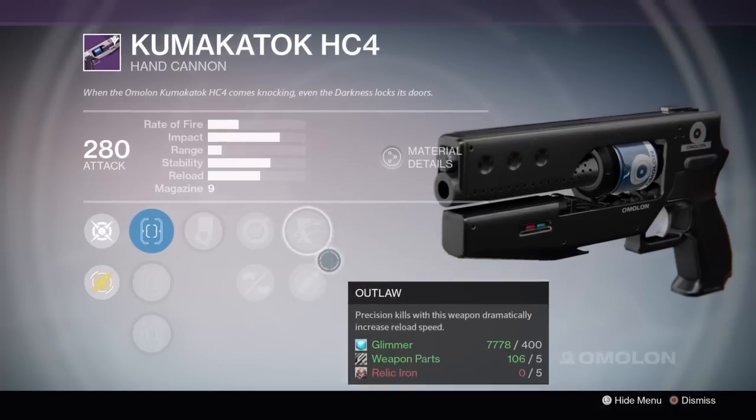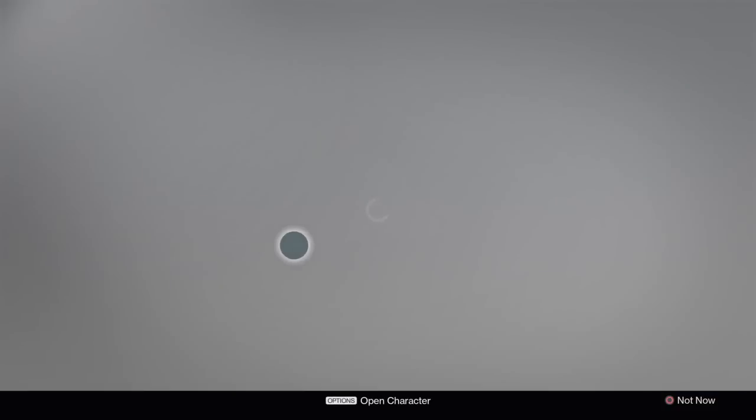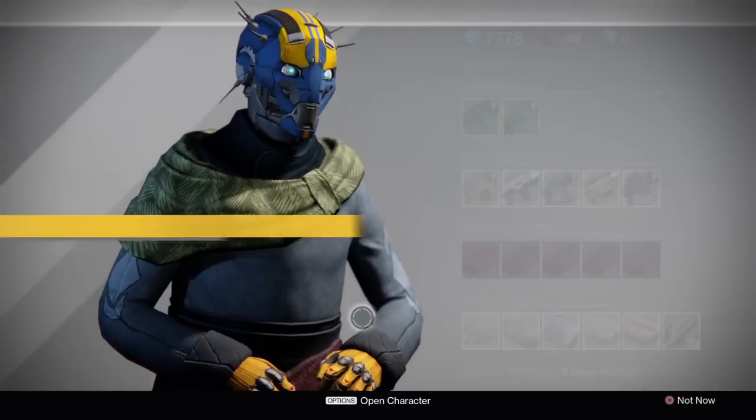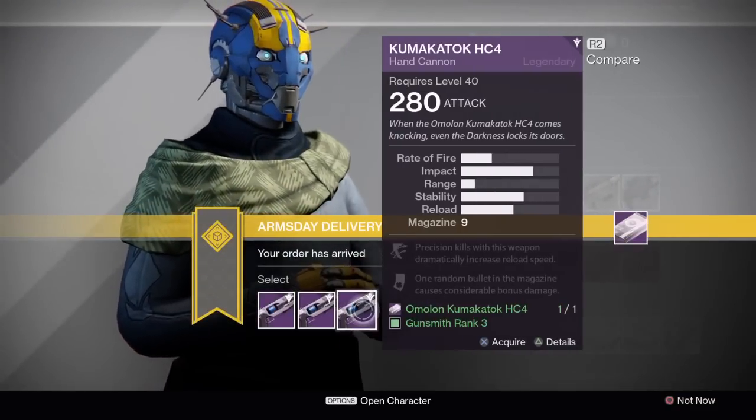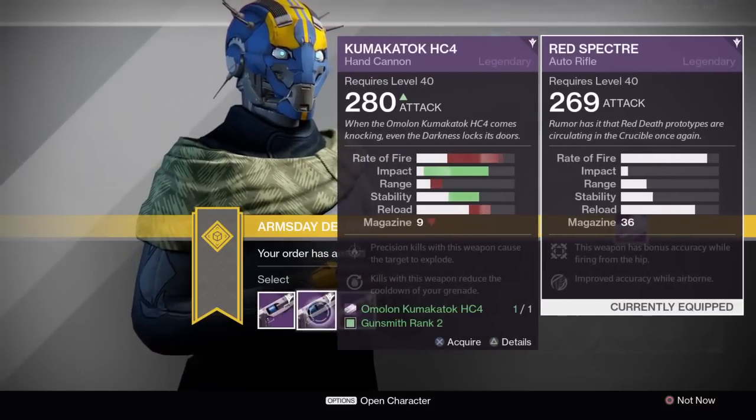You reload and you've got another 1 in 3 chance of that happening again. I feel like Luck in the Chamber is weighted towards the top though, so the third roll is actually very good. There's no range perk, but if you're not worried about it, then pick up roll 3.